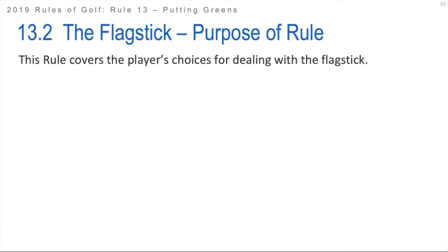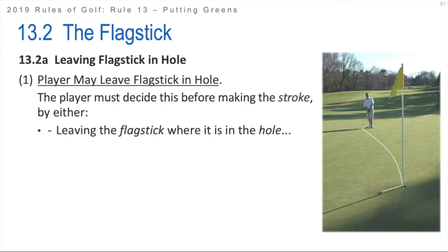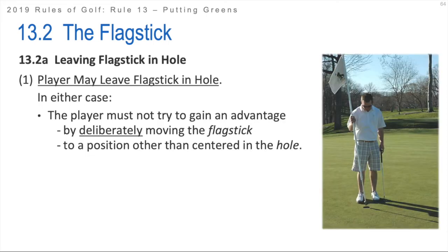Now let's talk about the flagstick, Rule 13.2. This rule covers the player's choices for dealing with the flagstick, some of which changed in 2019. You're allowed to leave the flagstick in now on the putting green. The player can leave the flagstick in the hole - you can now make a stroke from anywhere on the golf course and leave the flagstick in the hole. You have to decide before the stroke whether you're going to leave the flagstick in the hole, move it back so it's centered in the hole, or if a flagstick has already been removed, put it back in the hole. But in either case, you're not allowed to take or gain an advantage by deliberately moving the flagstick to a position other than centered. If you're going to move the flagstick at all, the only thing you can do is make it more centered.